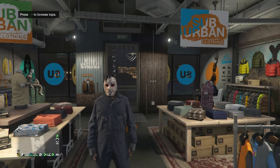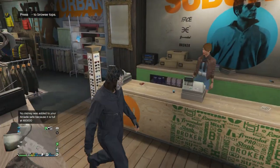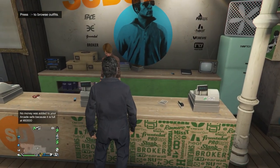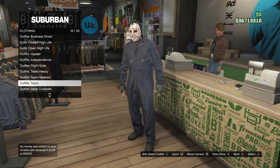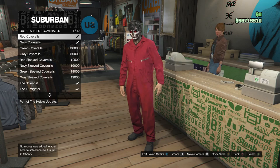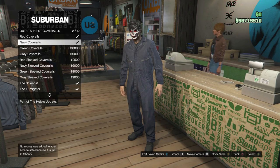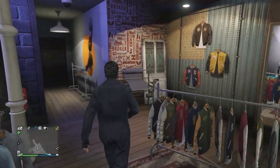For the first outfit — the Jason outfit — go ahead and head to the clothing store, up to the front counter where the outfits are. Scroll down until you find Heist Coveralls, which is on slot 13. Click on Heist Coveralls and buy the Navy Coveralls, which is on slot 2. Equip that on your character, then back out and head over to your accessories.